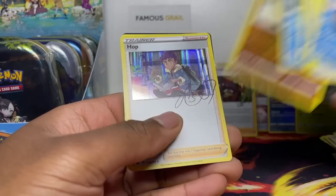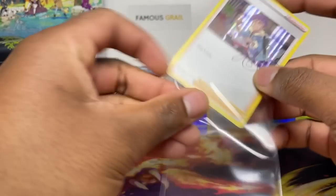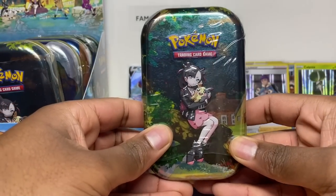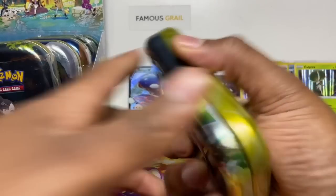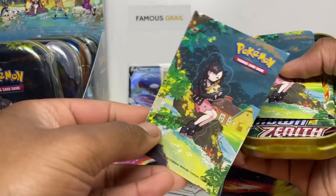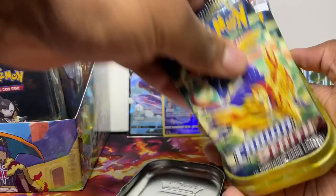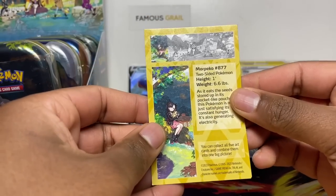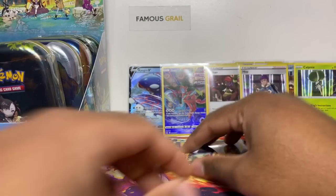Just a one hit — imagine getting the Hop holo in the Hop tin, what are the odds! We got the Hop holo there. Then the Marnie tin, Marnie with the Morpeko. It's so odd we didn't get a sticker in the Charizard tin. Here are the Marnie and Hop stickers. Then we got those two packs and the art cards — you can pause and read the Morpeko stats on the back.